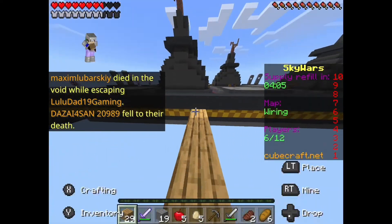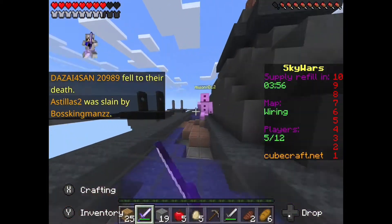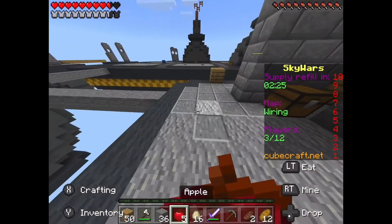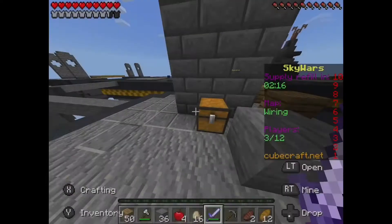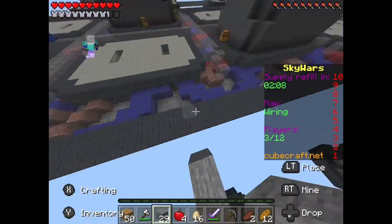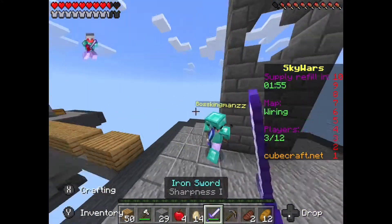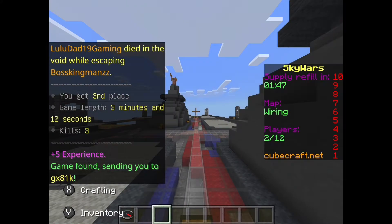I'm not jump-bridging right now because I don't want to pause. Why would you run into the middle with no armor? What do I have in my inventory? I broke a lot of stuff. I seriously don't have an enchanted helmet. That's the knockback — that is me experiencing the knockback while I am getting knockback.